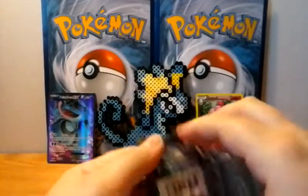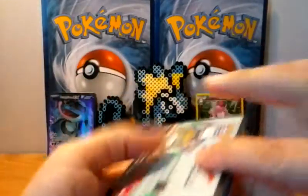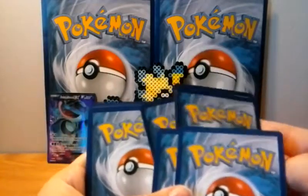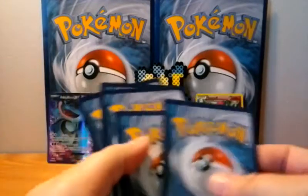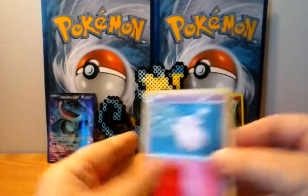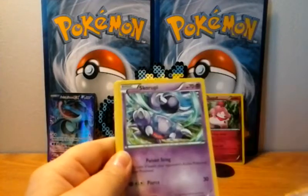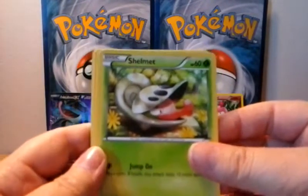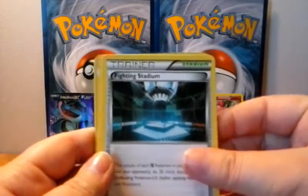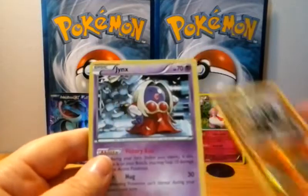So we've got one more pack, let's get this guy open. What I'm doing here is moving the reverses and uncommons to the front, and then this card here would be my reverse, and this is my rare — just makes it so that the better cards are at the back, more suspenseful. We got Clefairy, Trapinch, Scroopy, Shelmet, Mienfoo, Combusken, Fighting Stadium, Garbodor, a Reverse Tyrant, and our rare is a Jynx Standard.